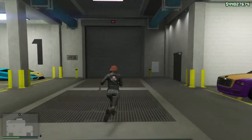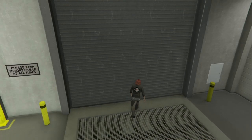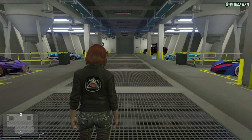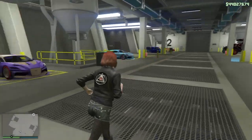Let's go to the last Arena Workshop garage. Then it'll be on to the Night Club, and I have a couple special vehicles in the Vehicle Warehouse. I need to figure out how to give those again, but once I do I'll definitely let you guys know.